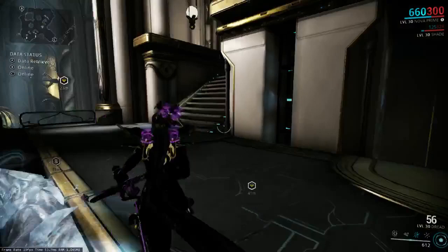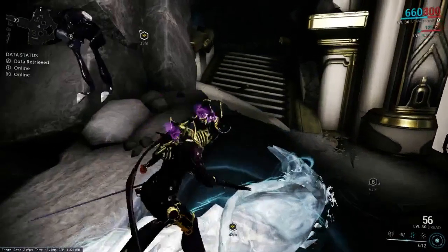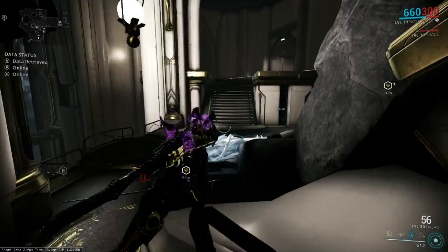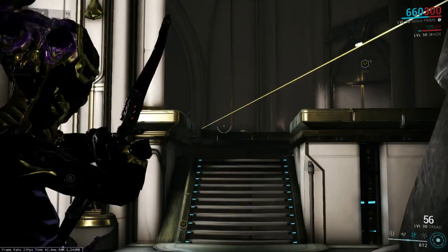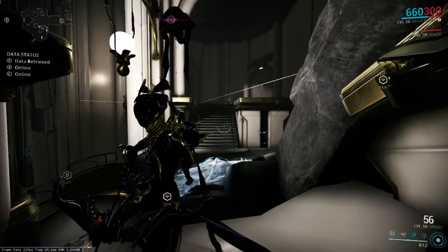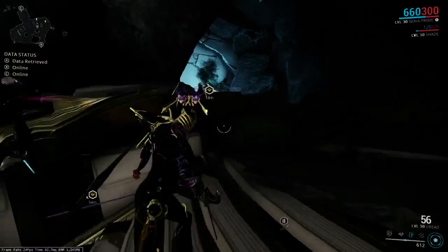There are two and a half ways to complete this vault. I'll just start showing you guys the easiest. This vault has got six lasers going around it at the points of an octagon. They come in a group of three, then there's a gap, then a group of three, then there's a gap. I recommend you watch: one, two, three, and go.